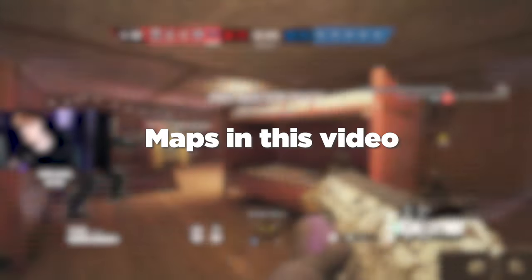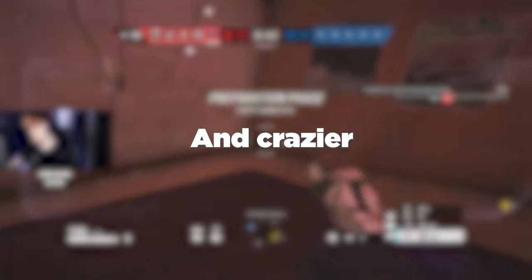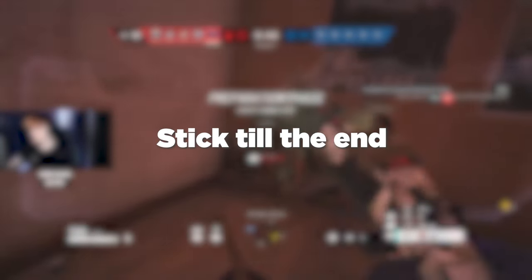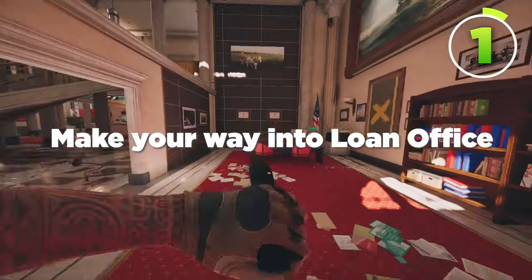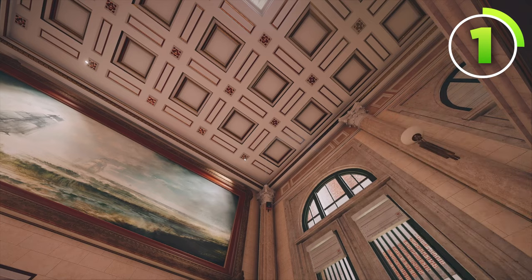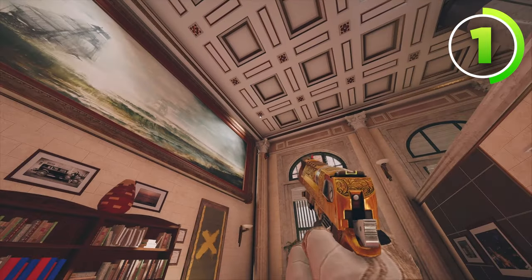Now, that was just 5 out of 16 maps in this video, and these get crazier and crazier as the video goes on, so make sure that you stick to the end. The next map being Bank. For the first camera, make your way into Loan Office. Then, using the new guideline feature, throw a Valkyrie camera on top of this pillar right here.